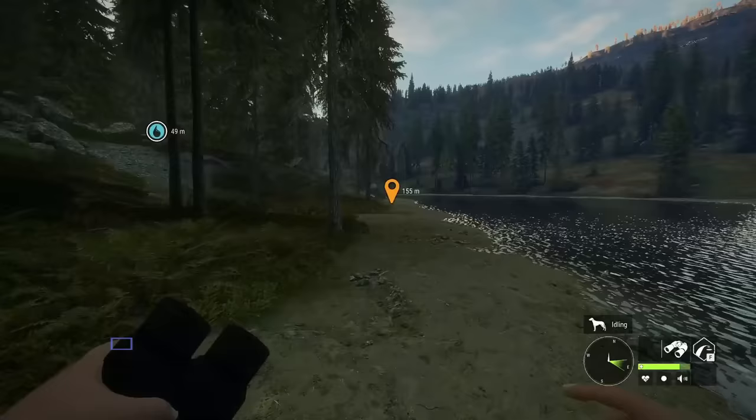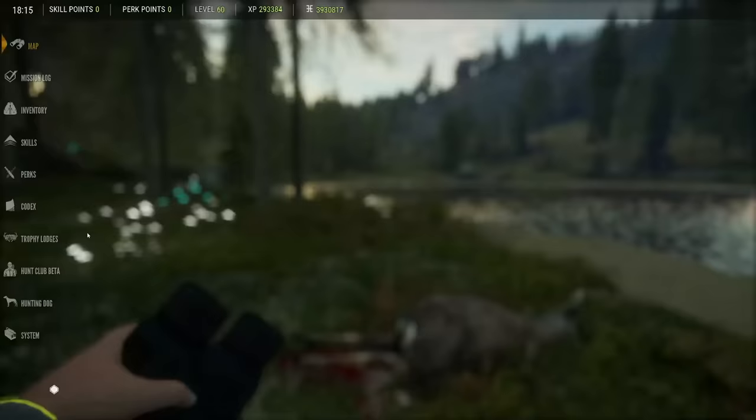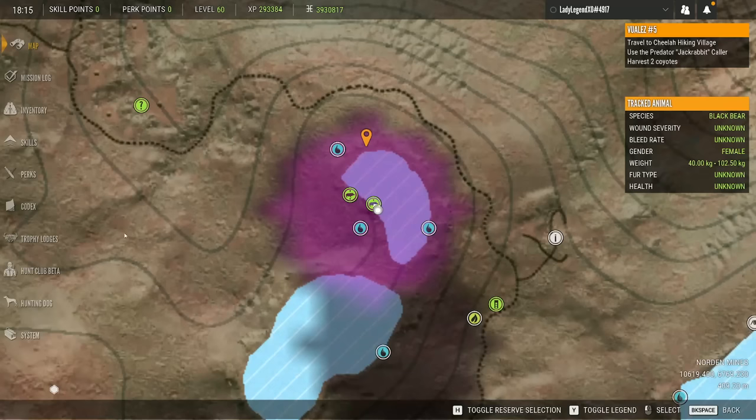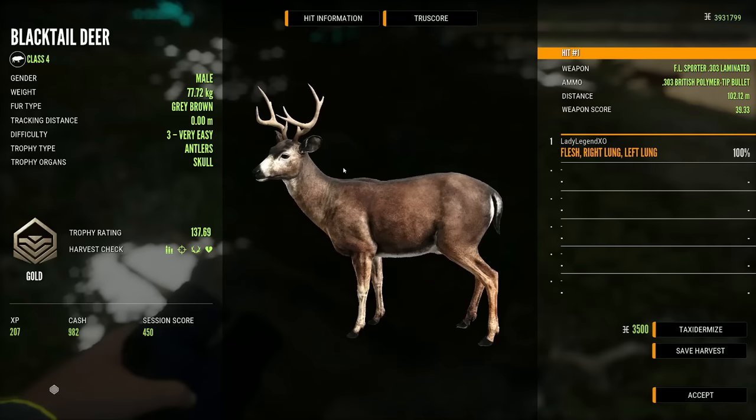There are two collars for Blacktail: the Deer Bleak Collar and the Deer Grunt Collar, and there is Blacktail Deer Scent as well. Since the update, Blacktail zones are on the right-hand side of the map, while Whitetail are generally on the left-hand side, making it a lot easier to find zones. Diamond for Blacktail is 177.58.